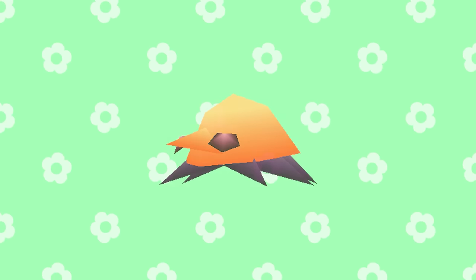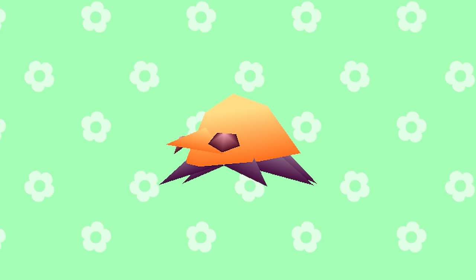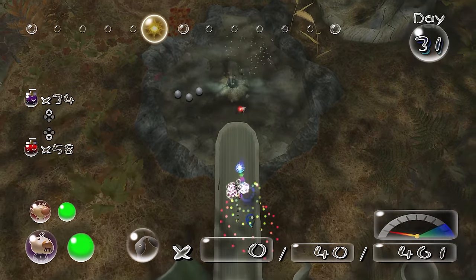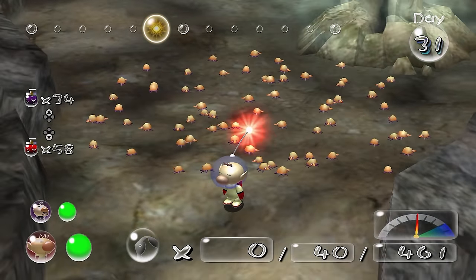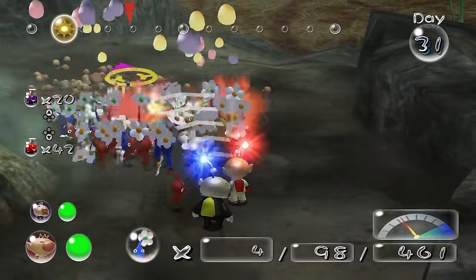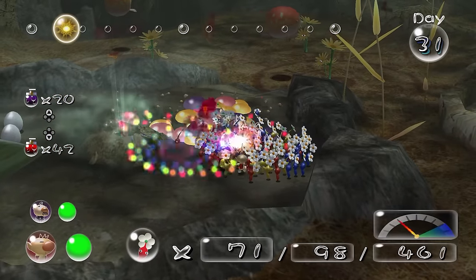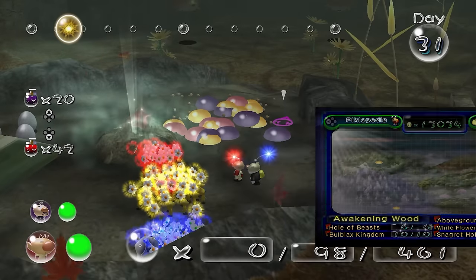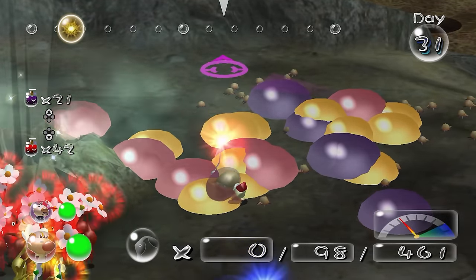Finally, the Ujadani is a rare enemy that only appears every 30 days at the Wistful Wild, next to the Dream Den in the Hole of Heroes. While they technically spawn on day 1, you can only first see them on day 31, then 61, 91, et cetera. This is actually the first time I've ever gone to see these bugs. They're undoubtedly cool, but the best spots for spray drops are beetles, eggs, and bitter spray.